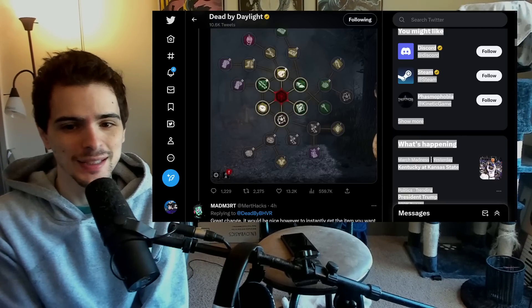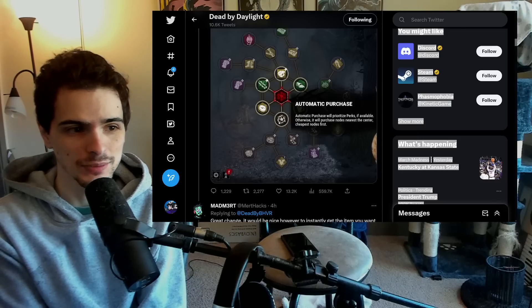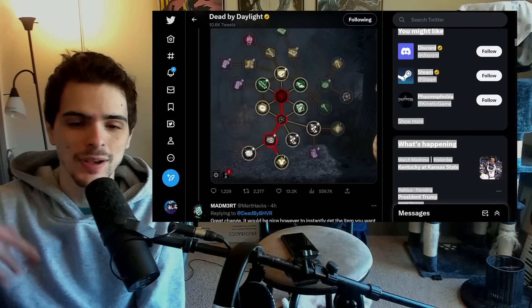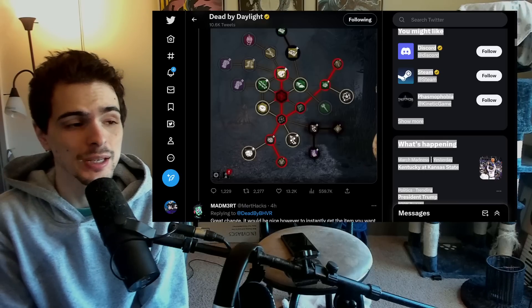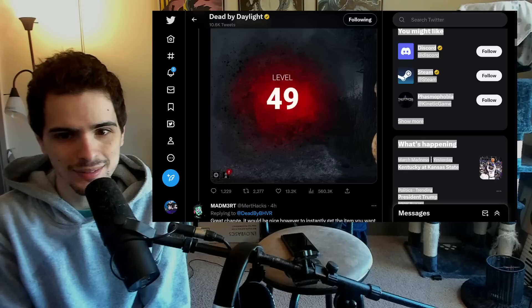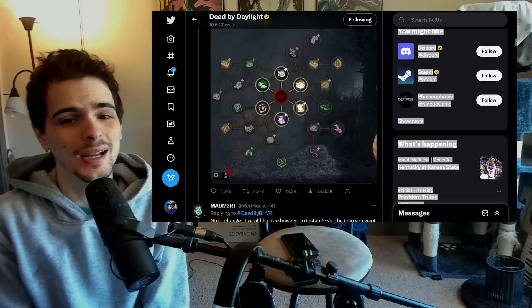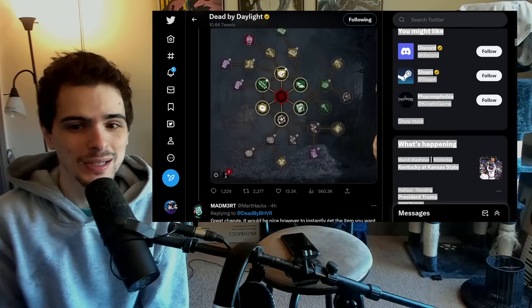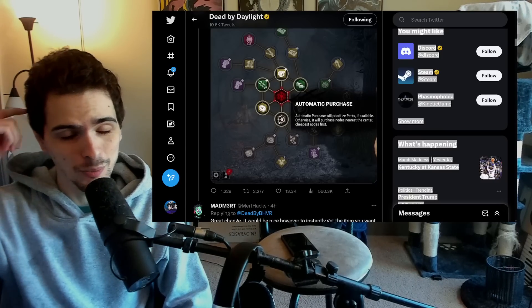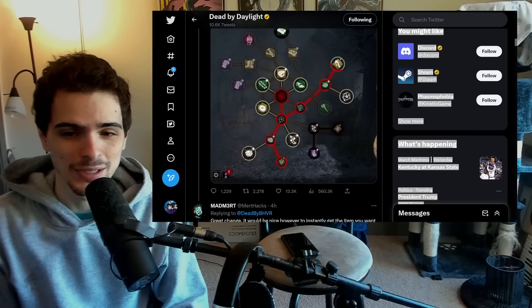The downside so far from what I can see is that it's actually not that much faster than being very efficient and just leveling your blood web as quickly as possible — you can drag the node and do it a lot faster. For console, this is going to be a huge upgrade in speed, so that's great. But for PC, this is not really that much faster. At the very least, I can set up an auto clicker now and go to bed, have the mouse click on the same spot, and wake up with all my blood points spent. So at the very least, I got that going for me — it's something we can take advantage of.